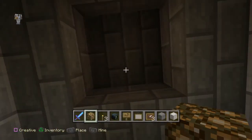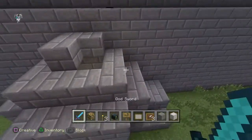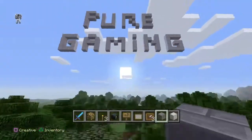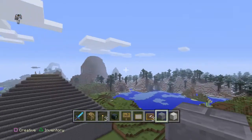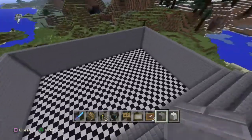We're going to put 'PG' there, which stands for Pure Gaming. This is how the spawn looks overall. That wall you see — the only reason it's there is because the server is closed right now. When we open it, that wall is going to be gone. Overall, we just hope you guys really enjoy this server and have a good experience. We're going to have more things going on.